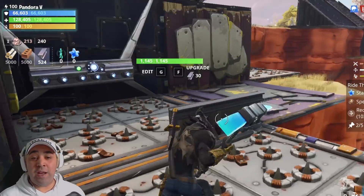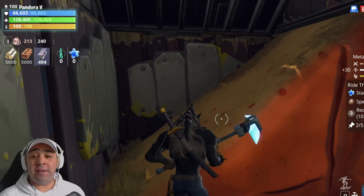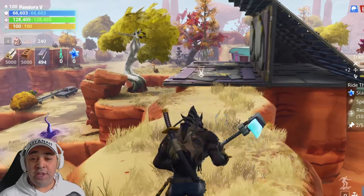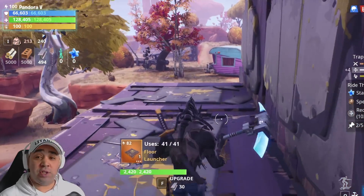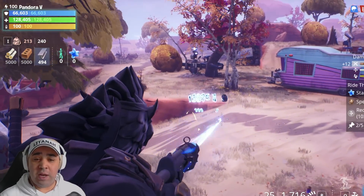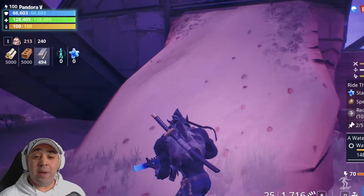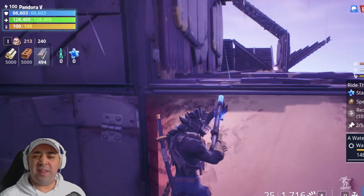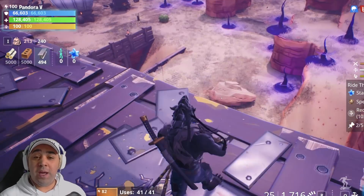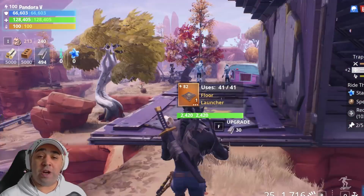We've got some coming around the other side. Before we sort them out, if we go up this side, I thought the husks might come up this way - I can see them on the mini map. So this is another place I thought they might come from. They're going to come up here. Some are actually on the way now. I've put that there to stop smashes.